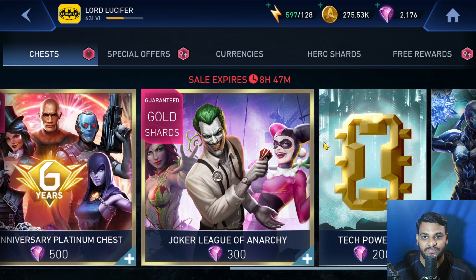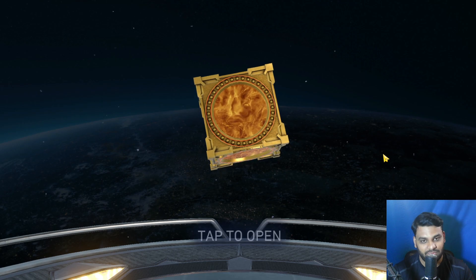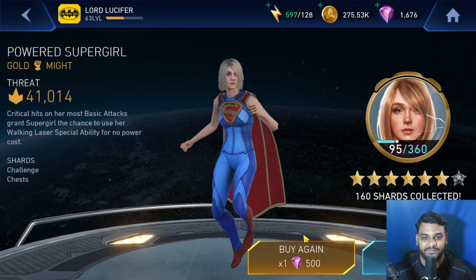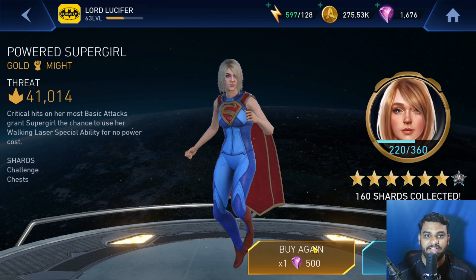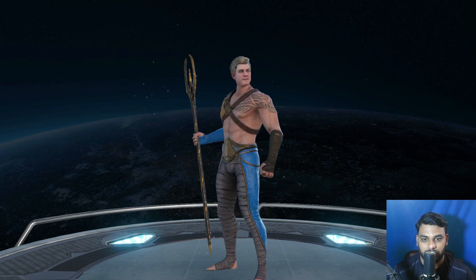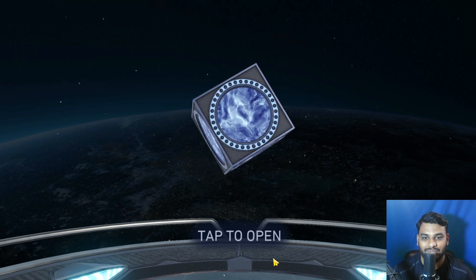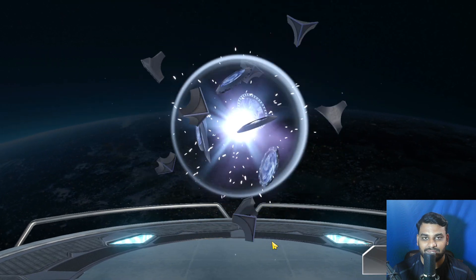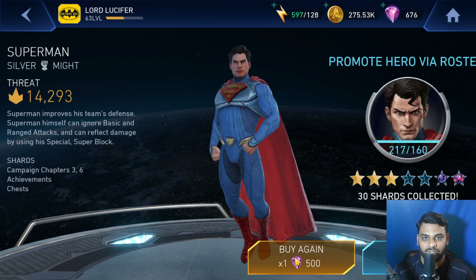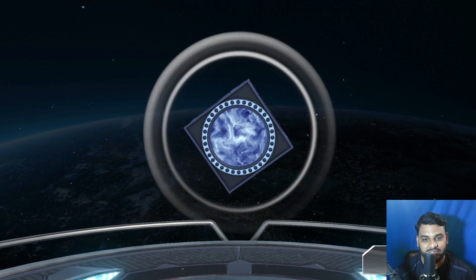4 chests — I could open 4 chests. So let's begin without wasting any time. Gold. My luck is not good today — not really lucky no matter how many basic chests I open. Just feels like I'm not going to get any legendary drop today. Silver now. Silver — Aquaman. Two more to go. A silver again. Silver Superman. And a silver again. So it looks like we have to go empty-handed today and get no legendary characters.